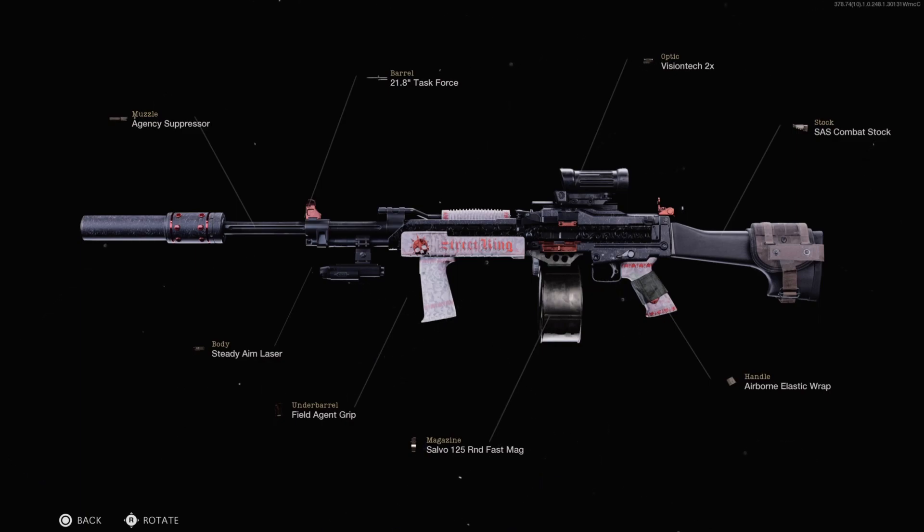For the stock, the SAS Combat Stock gives us both ADS walking speed as well as shooting move speed. I feel like it's very good for an LMG, especially since you're always aiming down sights. For the body, I have an incendiary laser just to improve the hip fire accuracy when we're in those close quarter engagements.